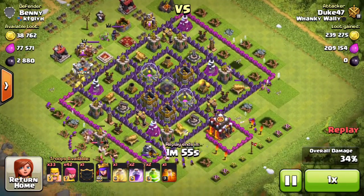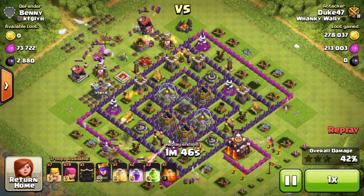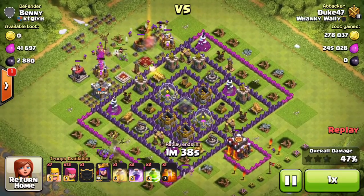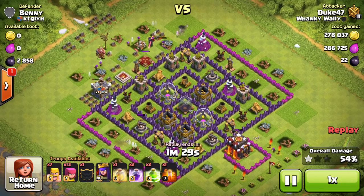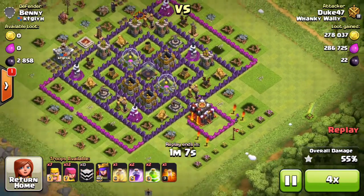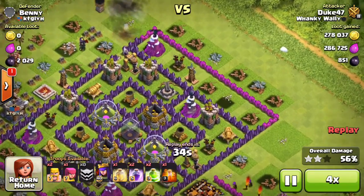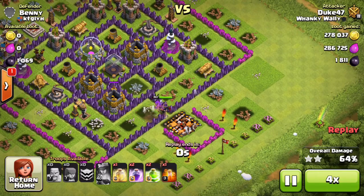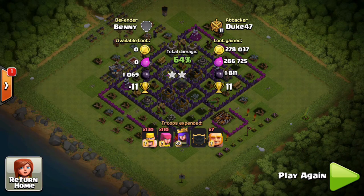I took out the collectors on the right side, then worked on the left side and bottom to get those collectors too. The only thing left was two elixir pumps, so I took those out with a couple of barbarians and archers. I was at around 198,000 dark elixir so technically I wasn't fully capped yet. I dropped my Archer Queen to get the drill and one more drill, but she didn't path that way. I walk away with 270,000+ gold, 280,000+ elixir, and 1,811 dark elixir.